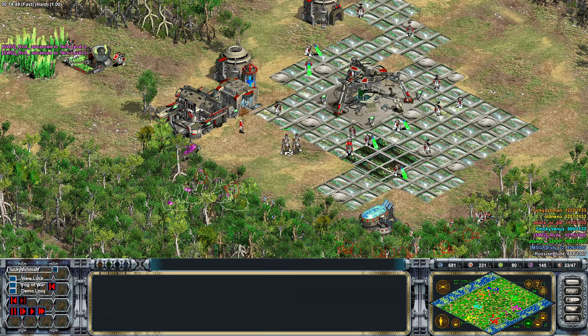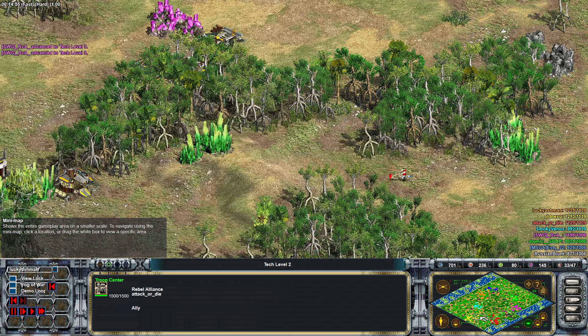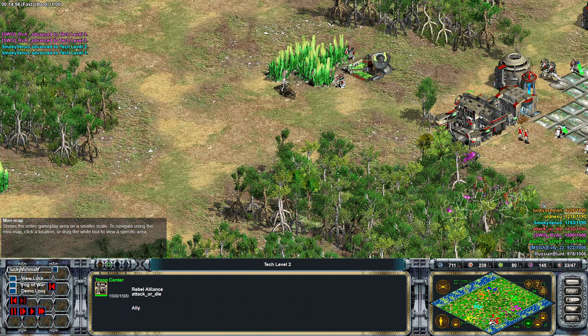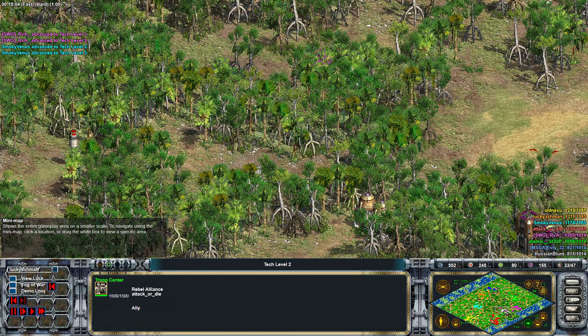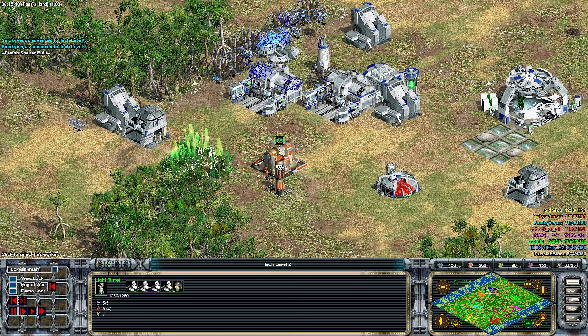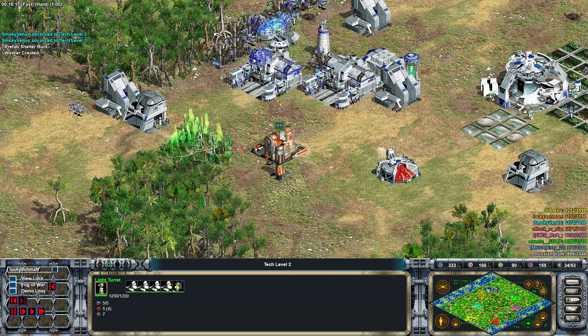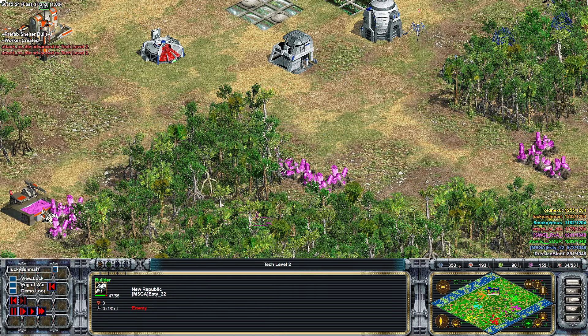RVA does hit T3. Attack needs to start building some anti-air troopers. Ashman does get his turret out — it denies the Nova but isn't really harassing the Carbon or anything. It's probably too hard to harass Carbon on this map.